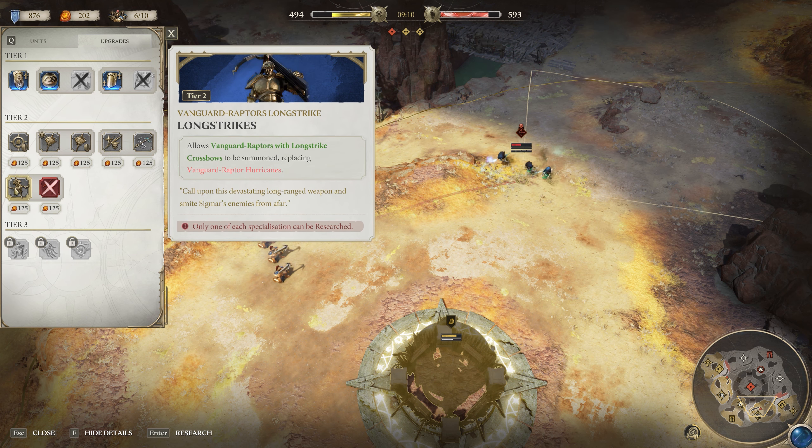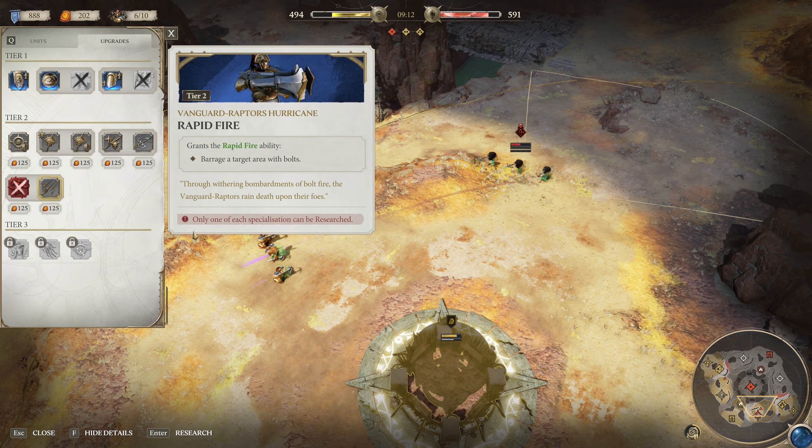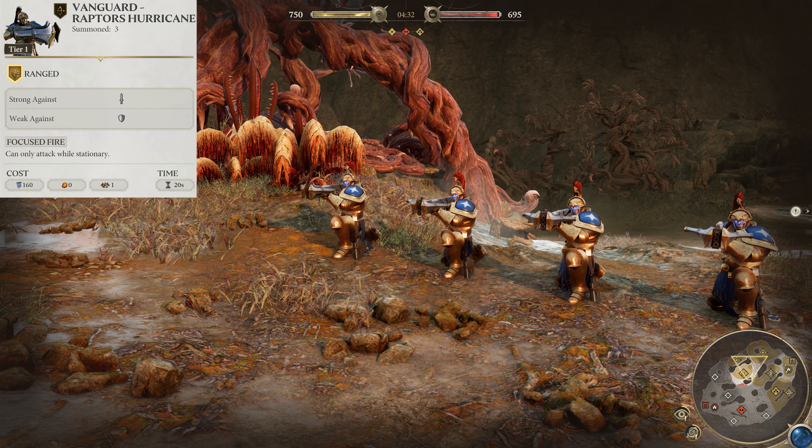Personally, I tend to stick with Liberators right from the early game since they tend to be more consistently useful, but Vanguard Hunters are definitely a viable unit — they just need a bit more management. Next, we have the Vanguard Raptor Hurricanes, and these are your tier one ranged units.